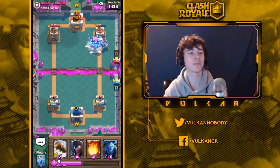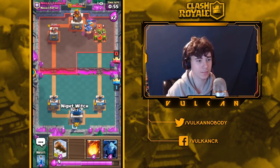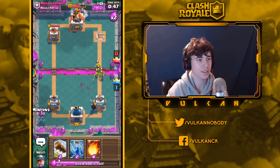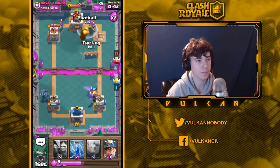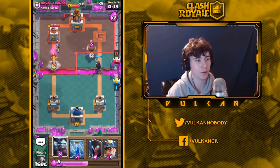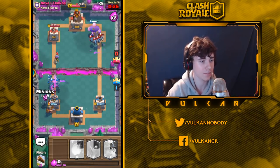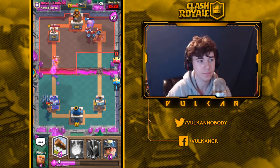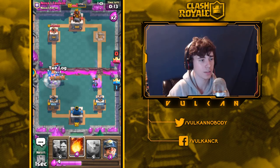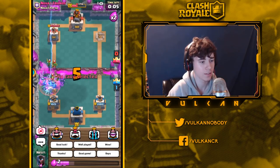I had an elixir advantage there and he wasted his Zap on absolutely nothing — I had to punish him for it. No reason to Log that Goblin Gang because my Night Witch will just finish it off. I'll use my Log on that Three Musketeers instead. He was going to just ignore my Night Witch, so that's why I threw a Giant in front of it — he had no choice but to defend there. If I let the Three Musketeers build up, there's no way I could defend a Giant Three Musketeers push. It's just important to keep up the pressure. Good game, well played.